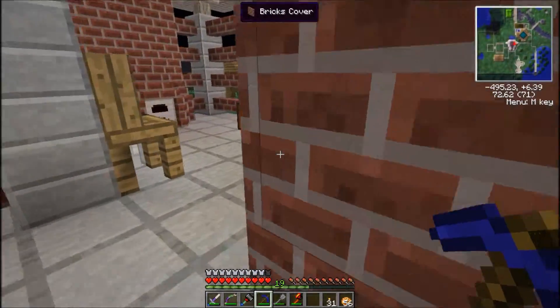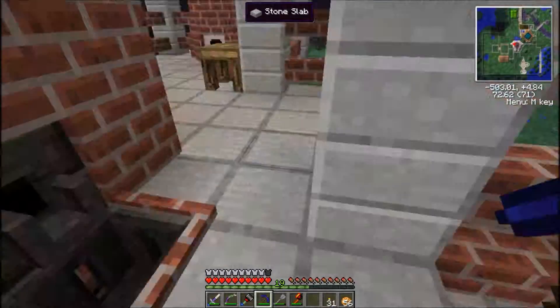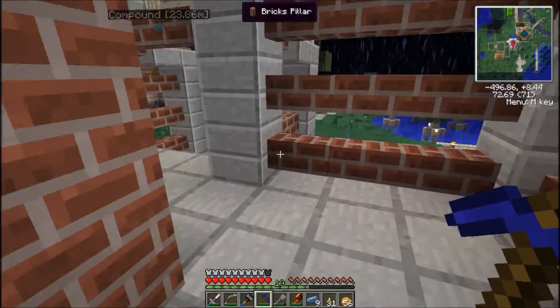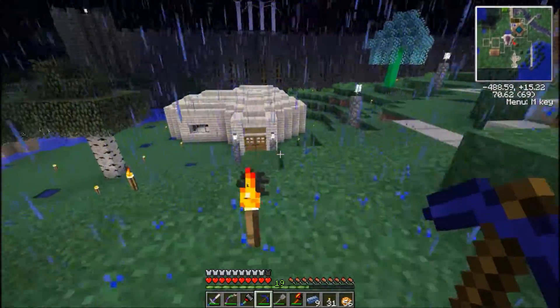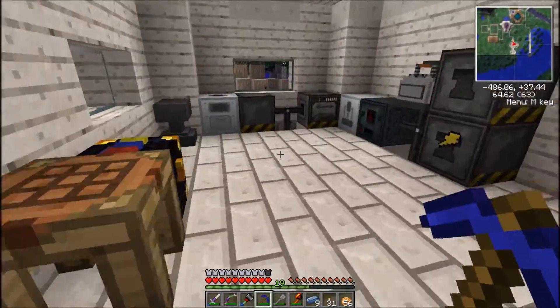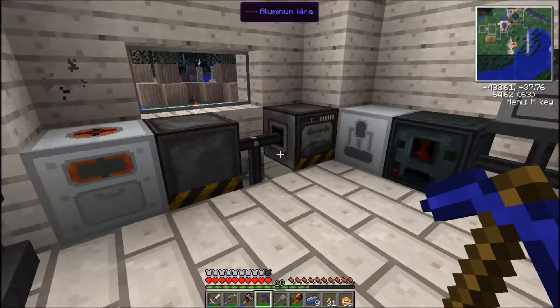I didn't pick up my osmium — I am so silly. I don't have any osmium so I guess we're waiting. That should be plenty actually. We'll take it with us. I'll put it in the electric furnace and that can chug away. I might see if I can put it in the macerator and get twice as much osmium. We'll put half of what we have left in the macerator — it's macerating.